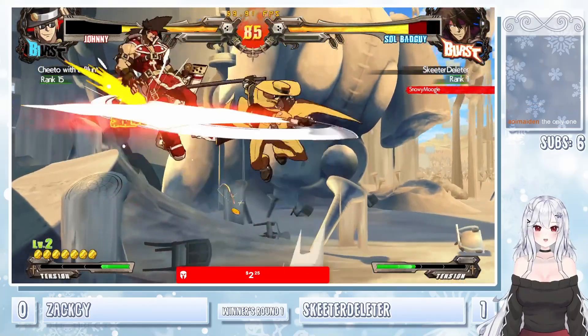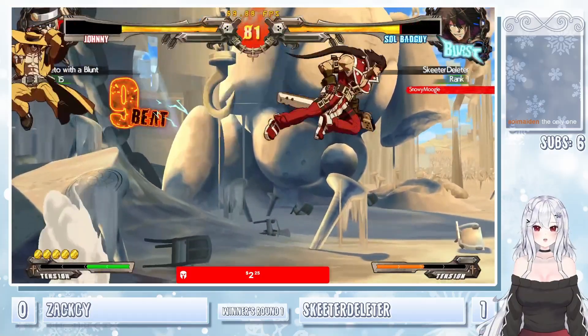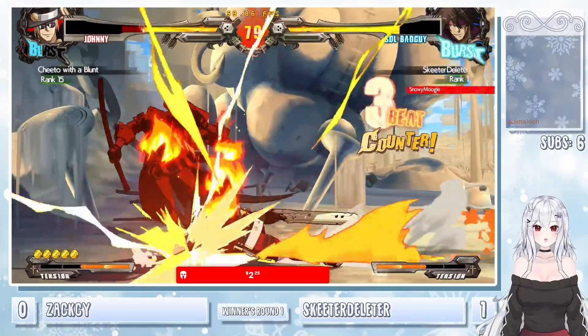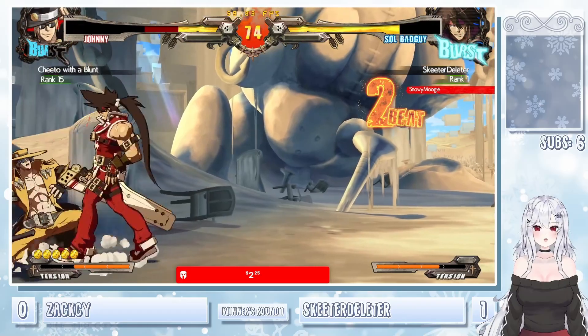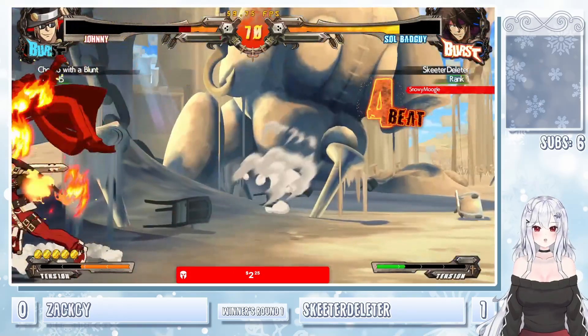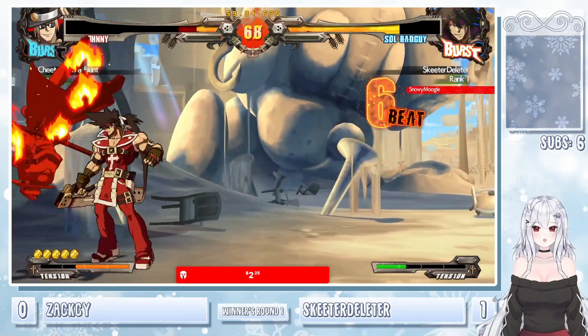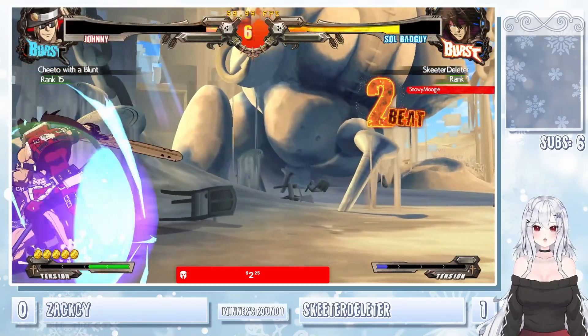Blocks the JH, gets the air throw after. Johnny — one of the characters in this game that does get a combo off air throw. Big 5H into the Grand Viper — not even doing anything else. JH reset with the air dash. RC to get the Bandit Bringer after. Big combos coming out from Skeeter Deleter.